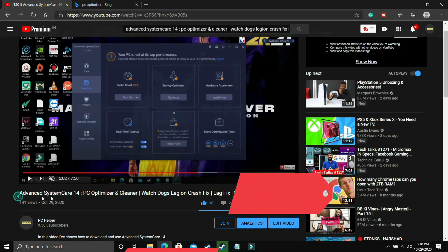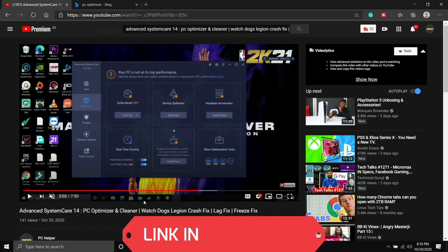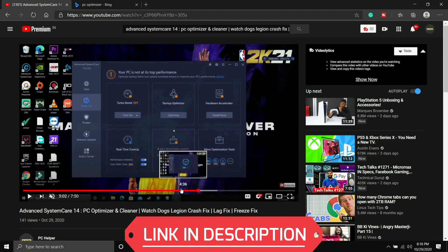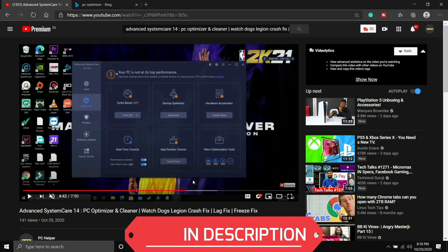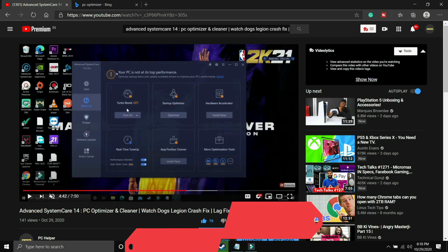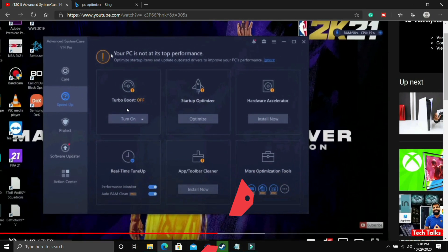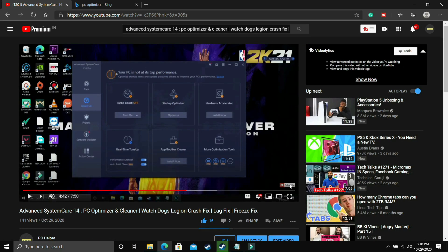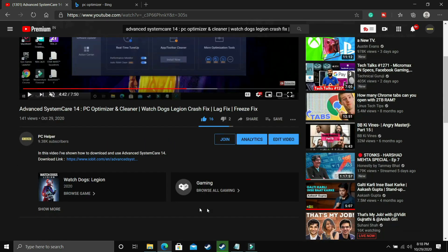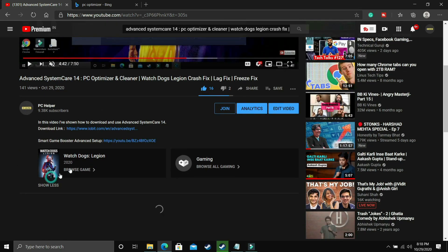I've already made a video on one such software from a trusted company called IObit — it's not a paid promotion, but I like it. You can download any other tool if you prefer. Once downloaded, scan your PC and fix all issues, then run the game mode before playing. Also use the registry cleaner to fix any other issues. The link to that video is in the description.